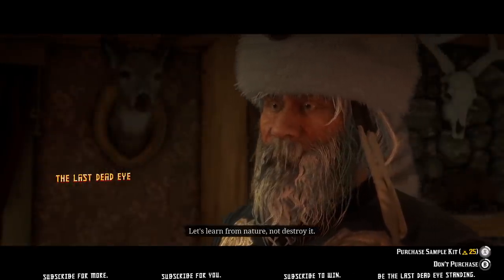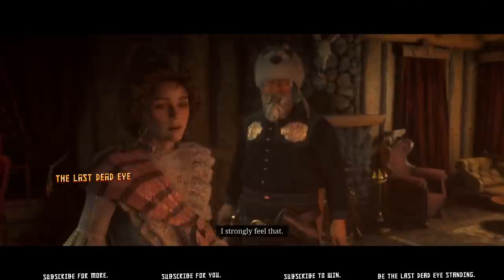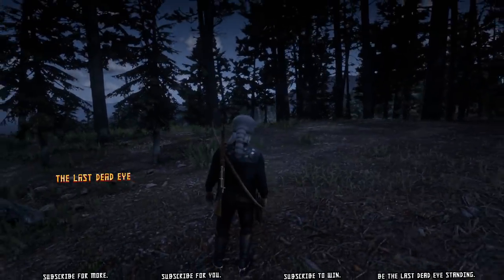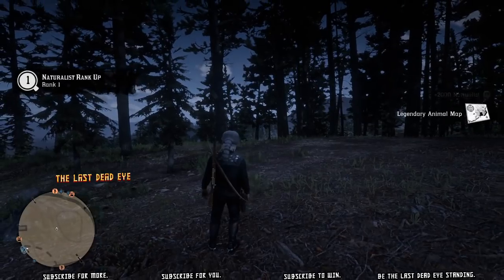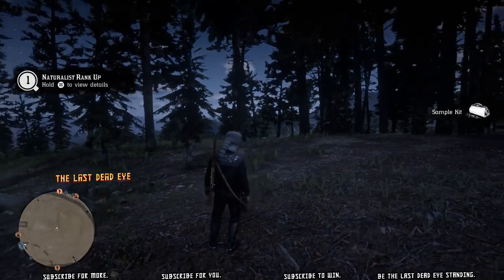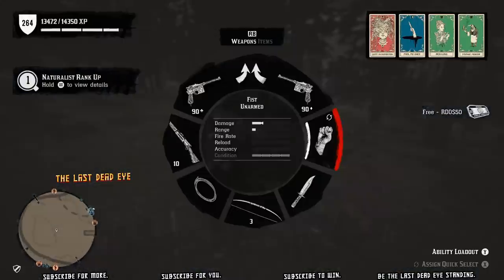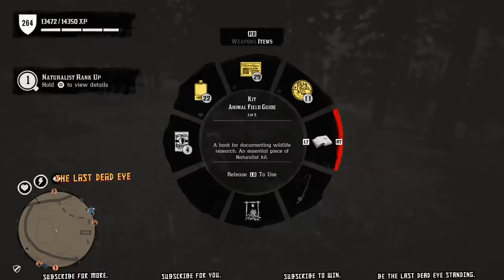There are three other locations — I will be showing you those later. If you do make the purchase, you will be awarded 2,000 naturalist XP, the legendary animal map, a sample kit, as well as your field guide. Now if you have already purchased the outlaw pass, you will get an extra 15% XP — that's 300 XP on top of the 2,000 already.